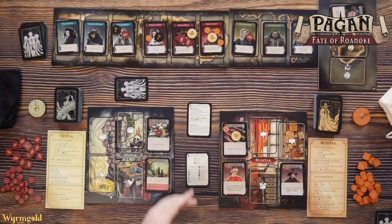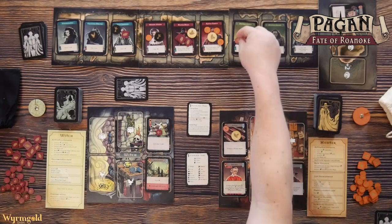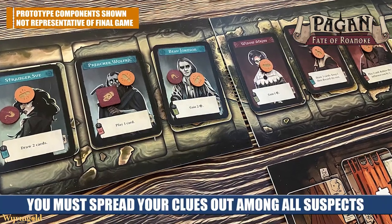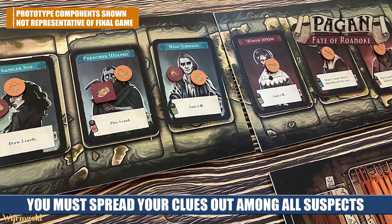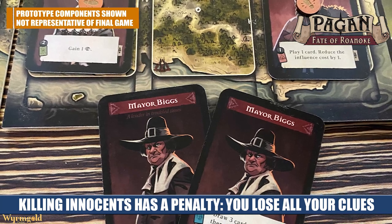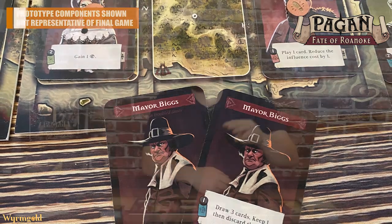The ultimate way the hunter wins is by eliminating the villager they think is the witch. If the witch hunter ever has three clues on one character and at least one clue on every other character on the board — meaning they've tried to investigate everyone — they can choose to eliminate one. You spend the three clue tokens and discard that character: its ability is gone, any favors and secrets on it are spent, and it's removed from the game. If they managed to eliminate the actual witch, they win. However, if it was just an innocent villager, that's a penalty. If they accidentally eliminate three innocent villagers, the game is over and the witch wins.